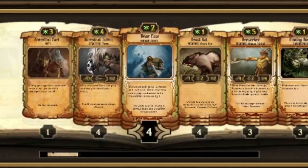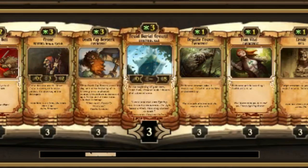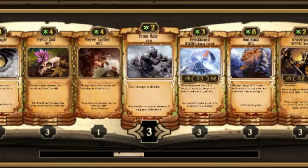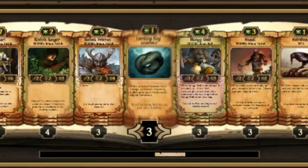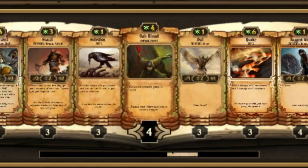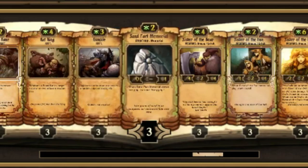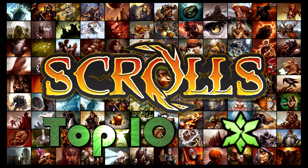Growth is a faction that overwhelms the opponent with little creatures spawning faster than he can get rid of them. Powerful spells are able to get its creatures attacking more often and harder. This very aggressive faction is even able to stay in the game and make impressive comebacks using a few very powerful spells. I always recommend this faction for new players because I think that it is the easiest and simplest to play, but also very strong. That's enough of me rambling, so let's get on with my list of the Top 10 Growth Scrolls.